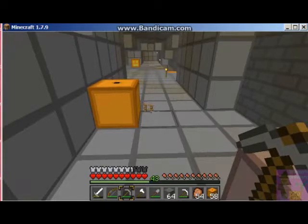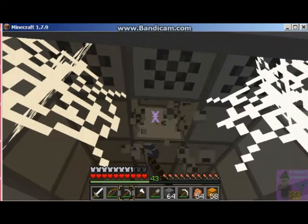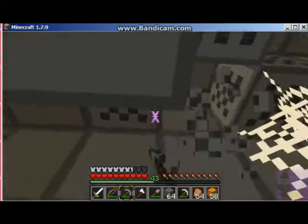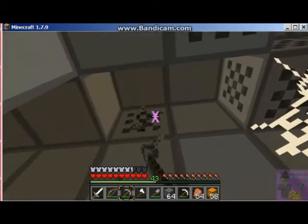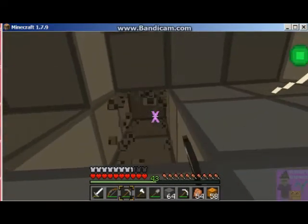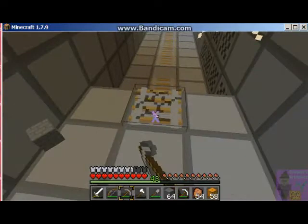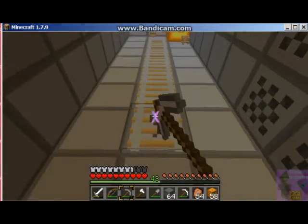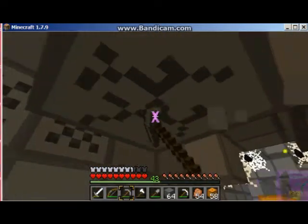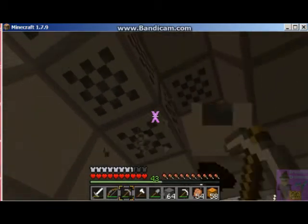I light everything up to keep the mob spawn down, and then I work my way all the way back from the dead end to the front — it gives me time without anything spawning. In this particular case I'm lucky because I've already got a honeypot. I learned this from Vex; he used it in his super hostile maps. In Inferno Mines there are huge caverns that are not very well lit, and yet the mob spawn is really low.